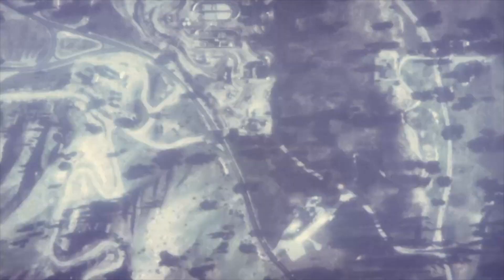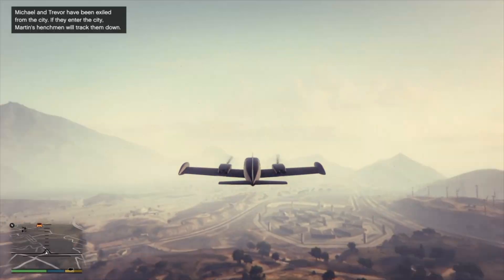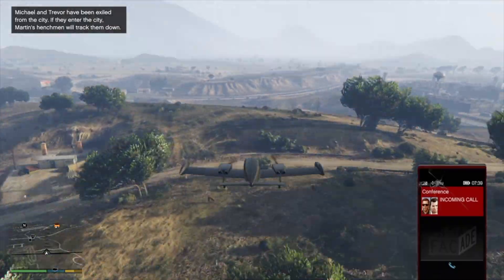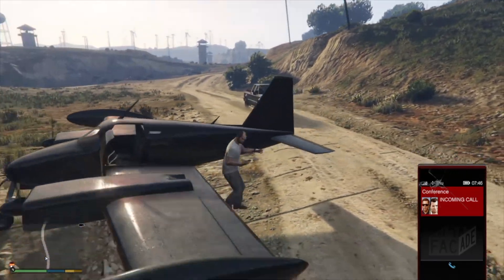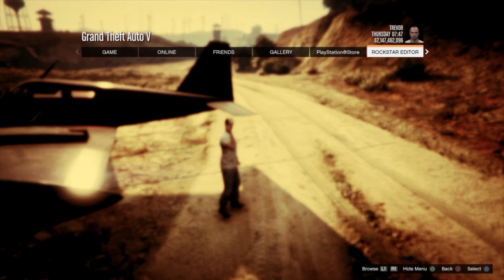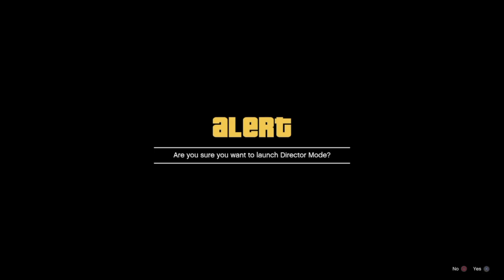If done correctly, you're going to see a glitched-out menu in the top left-hand corner, and then it's going to throw you into a Story Mode session. When you get into Story Mode, you should be getting a phone call — you'll be Trevor at this point. If you're on a plane, go ahead and land it. If you've got cops on you, lose them. Do not answer or decline the phone call until you are on foot, not in a vehicle, and with no cops. As soon as you accept the phone call, go to Options, Rockstar Editor, Director Mode, and hit yes.